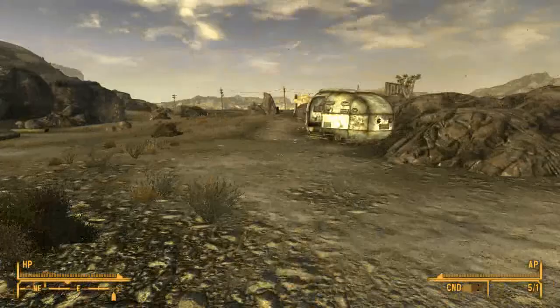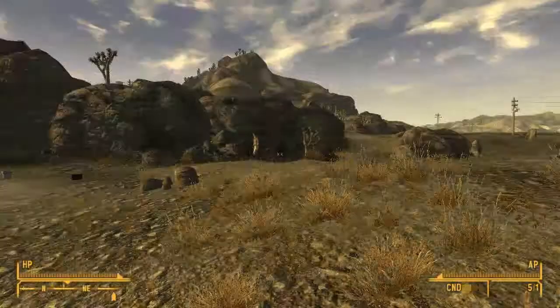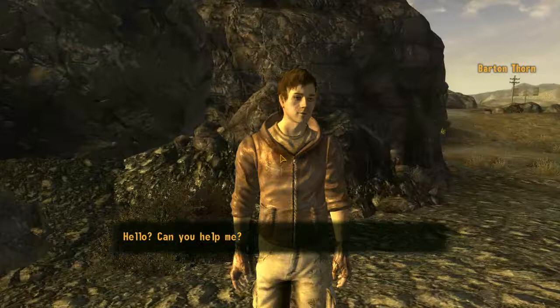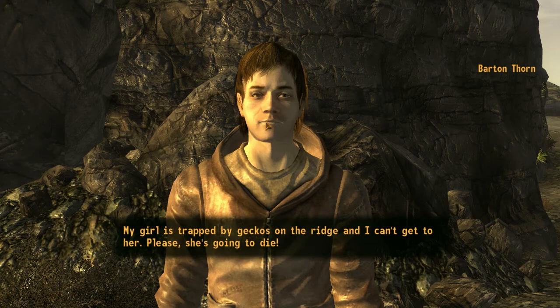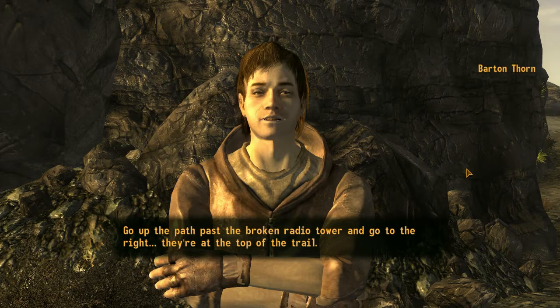There's a person over there. Let's see what he wants. 'Can you help me?' What's wrong? 'My girl is trapped by geckos on the ridge and I can't get to her. Please, she's going to die.' Where is she? 'Go up the path, pass the broken radio tower and go to the right. They're at the top of the trail.' I'll see what I can do. 'Thank you for helping me, please hurry.'